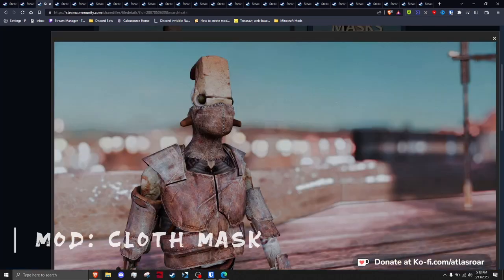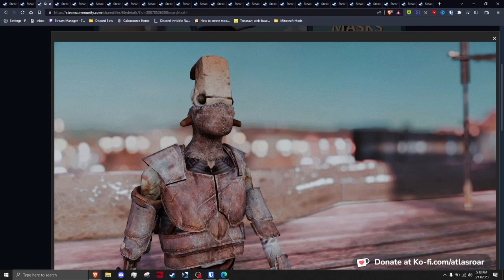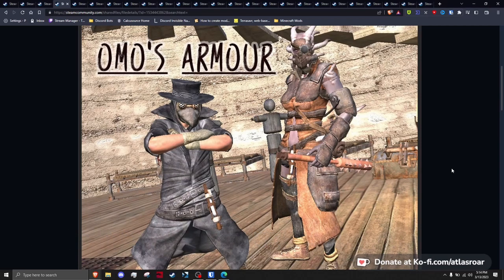Billy Rose Cloth Masks is a simple mod adding a lovely hand-modeled and textured cloth mask for variation, wearable in the head slot or belt slot. Omo's Armor For The World is a massive clothing overhaul that kitbashes custom models and textures hundreds of items for the player to find, loot, and craft throughout the world.